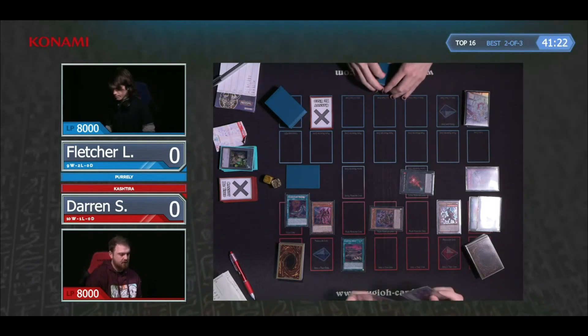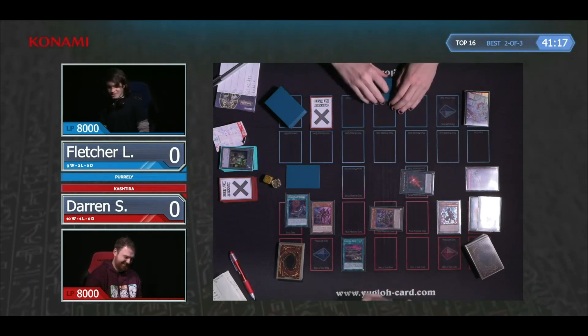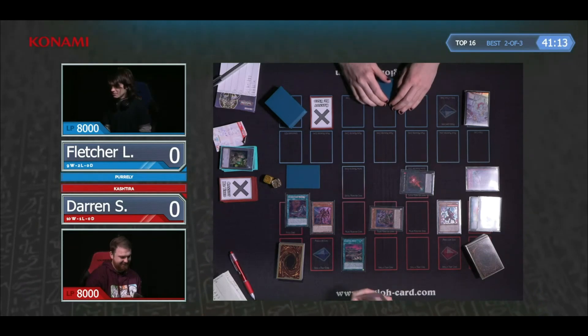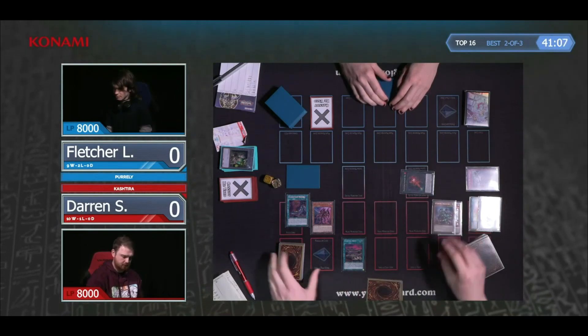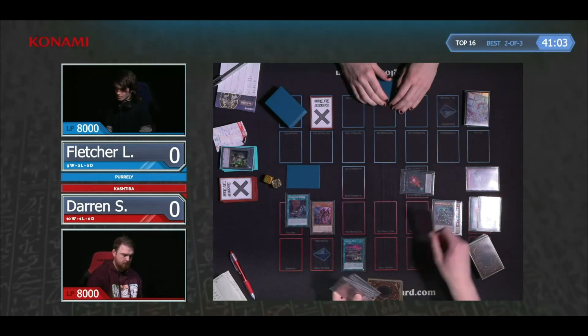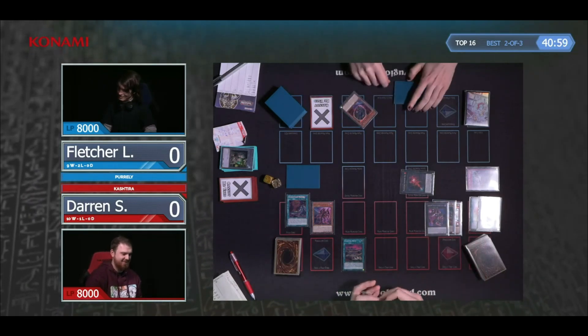Do you think this is a Nibiru, or do you think he's just trying to mess with Darren? Because once you're hovering over a card, you're kind of pretending it's a Nibiru. The way he was holding that card really made me question it. I can't think of what other cards he'd use — he might just be trying to mess with Darren. It doesn't really matter, because there's no way Darren's going to pass in this situation.